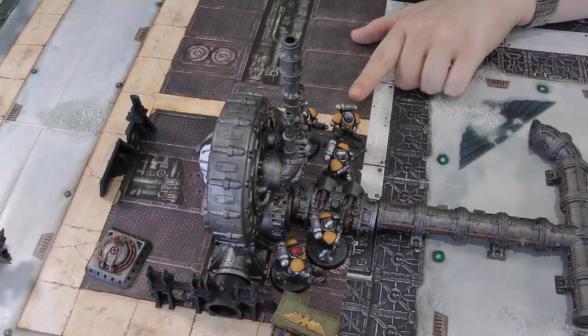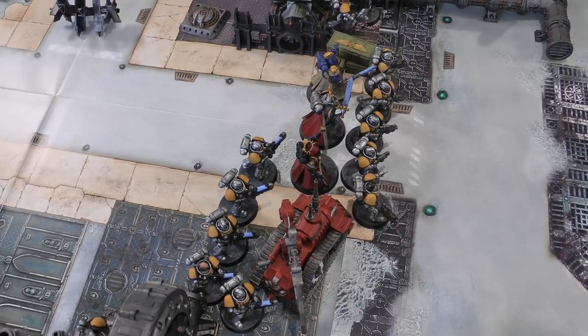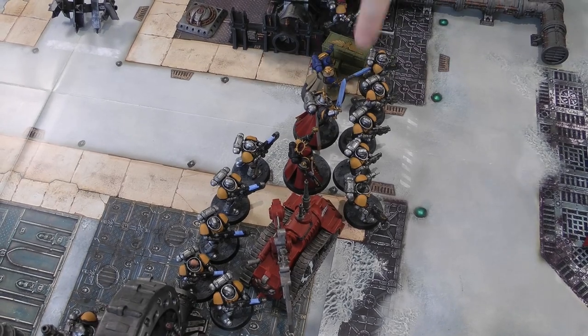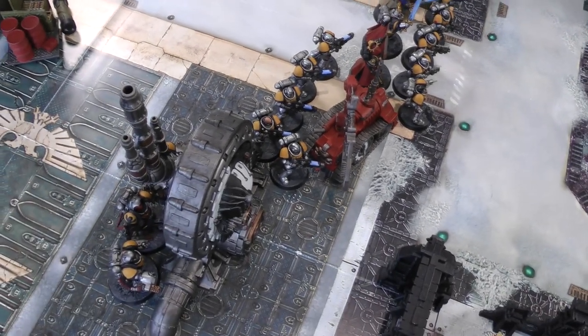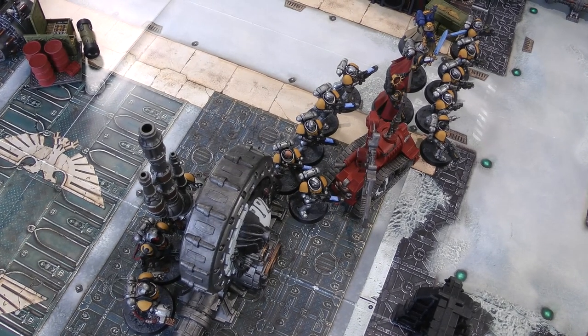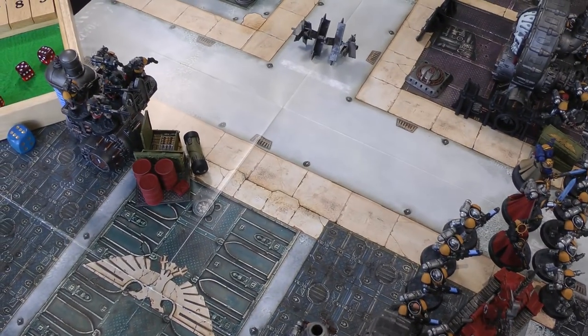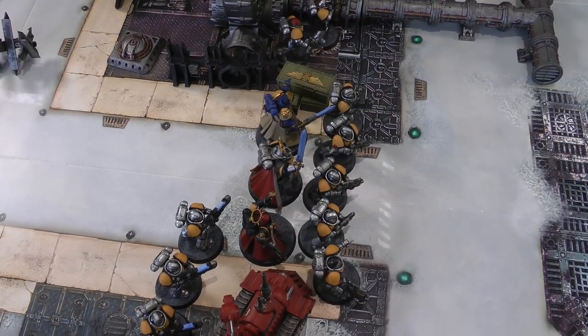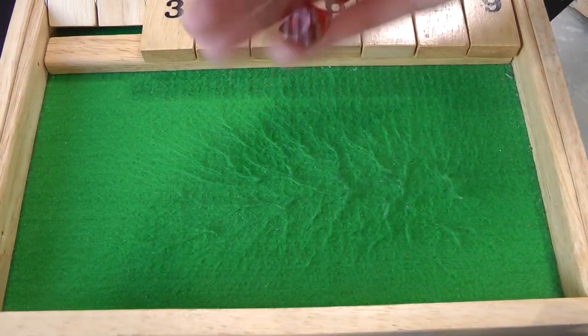Space Marines turn two — the Intercessor squad advances to get around the Haemotrope Reactor; the other Intercessor squad moves up normally; all characters advance to get behind them; Hellblasters set up behind the hauler all in cover; Aggressors stay behind the Haemotrope Reactor and Scouts stay put. In the psychic phase, I try to manifest Veil of Time on the Intercessors needing a six — don't get it with a four, but it's not the end of the world.